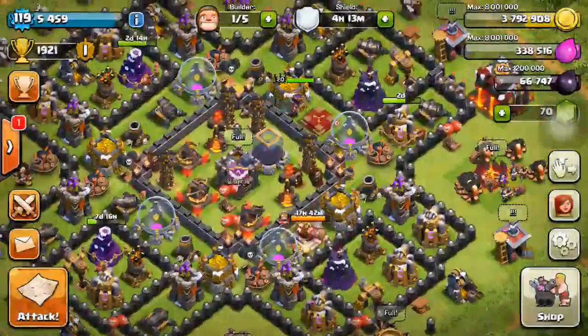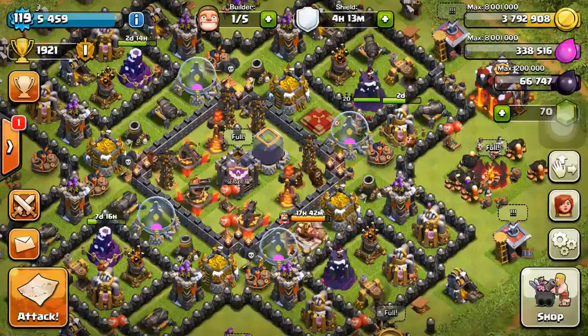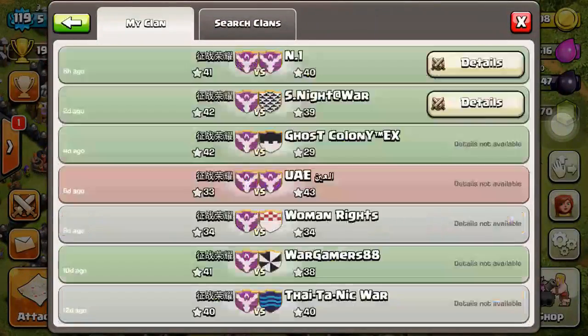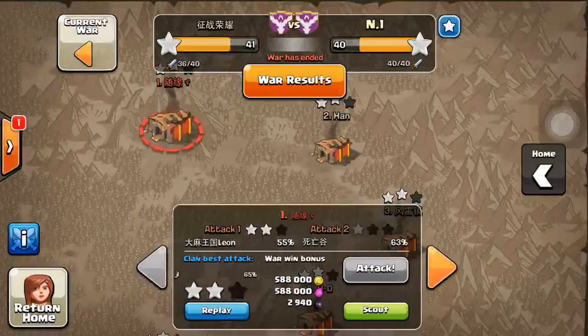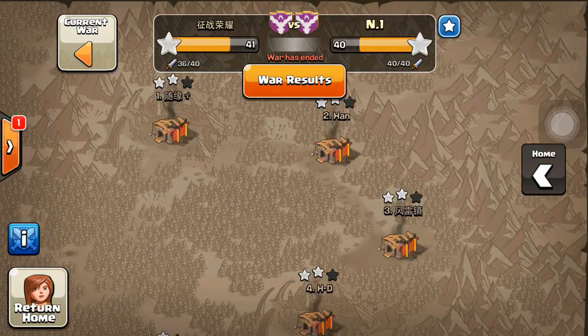Welcome to Clash of Clans, this is JL. I just made a Chinese video yesterday about how to use Giant and Wizard to 2-star a max out base. I'm going to make an English version. Before this video, replays are going to be deleted because there will be an update in a couple of hours. So I'm going to make the last video about how to use the Giant and Wizard strategy to 2-star a max out base.